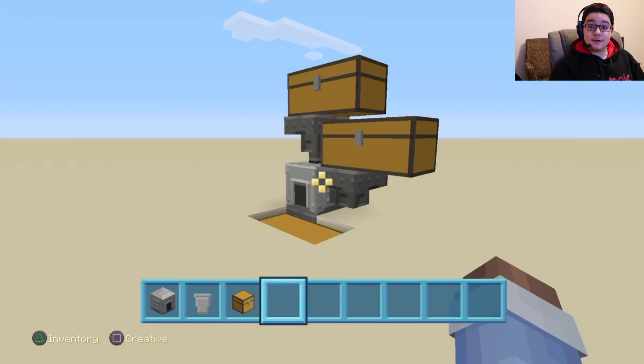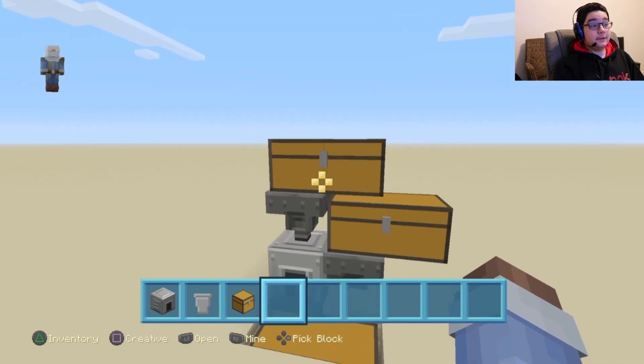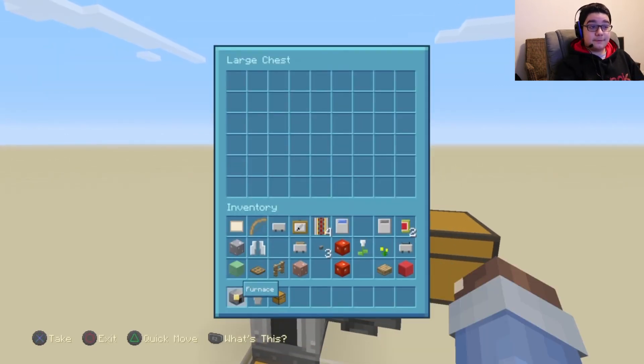So this is what I like to call the super smelter. Basically what it does is smelts things automatically. You put this as your input for all your items that either may be food or ore.